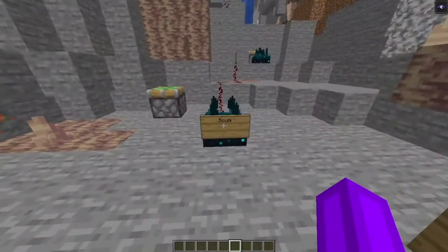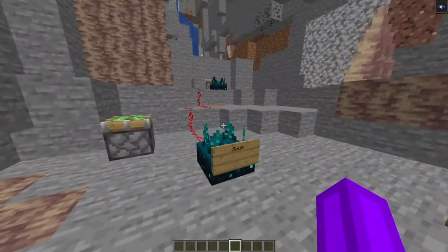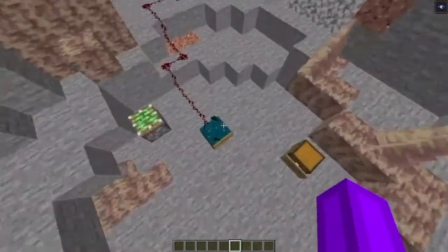The Skulk Sensors are a bizarre tendril-filled block that can detect any vibration within its range. This block will appear in the deep, dark caves.